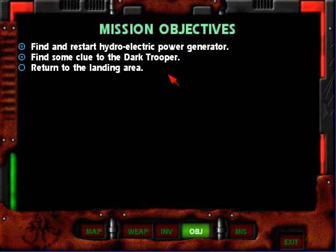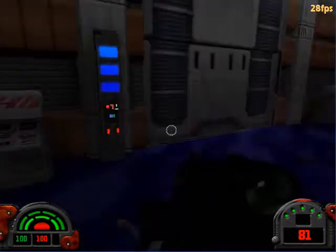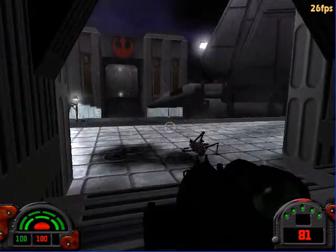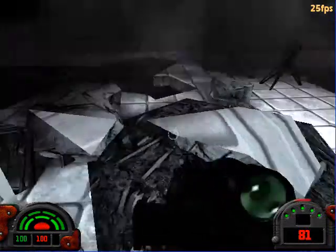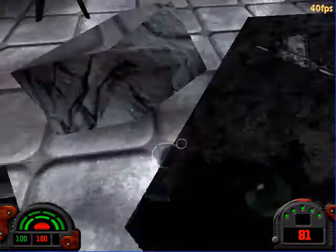Find something to clue the dark trooper. So we're on our way out — can you believe it? No fall damage. And there was a secret area we missed out here — oops, damn it.